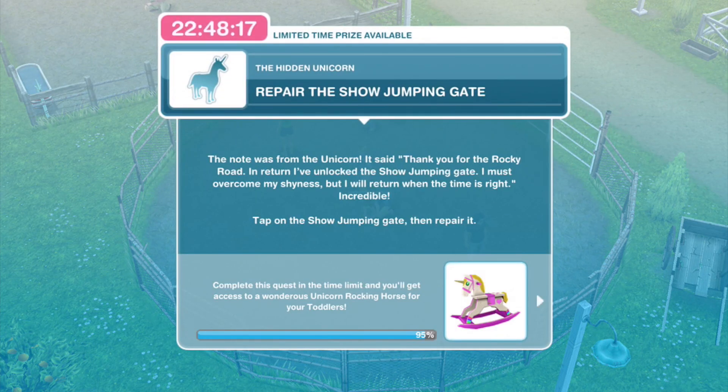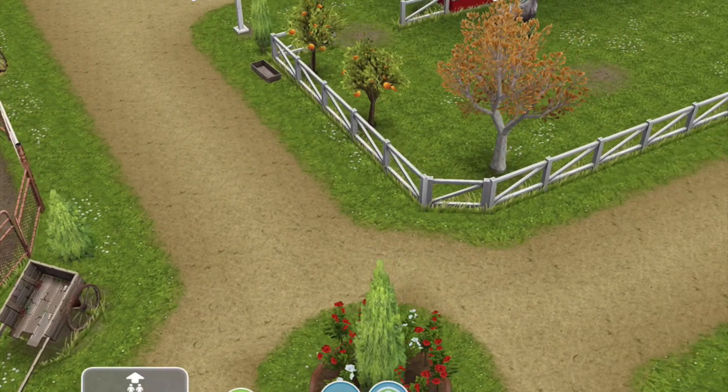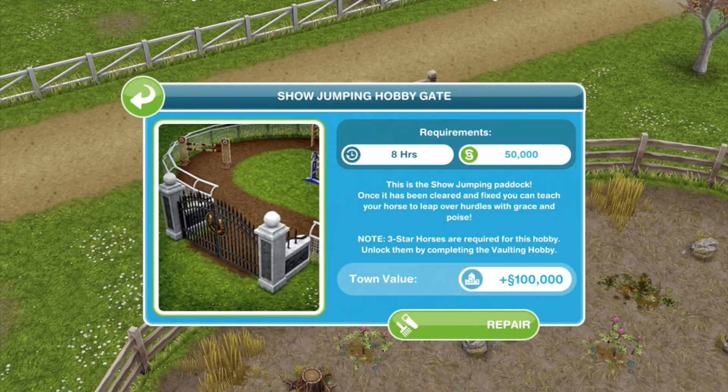It's finished reading the note. Next: repair the show jumping gate. The note was from the unicorn — it said: thank you for the Rocky Road, in return I've unlocked the show jumping gate. I must overcome my shyness, but I will return when the time is right. Incredible! Tap the show jumping gate and repair it.